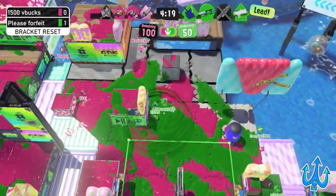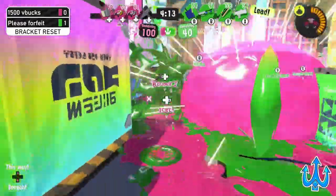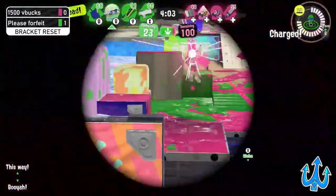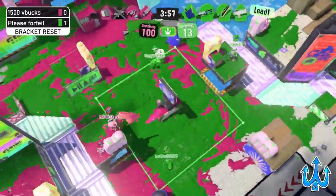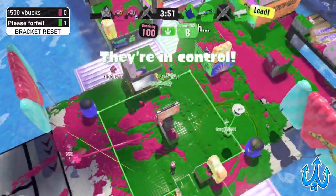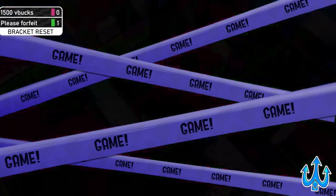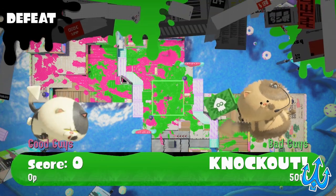We see some special usage on the side of 1500 V Bucks — the Tri-Strike. The Splatana Wiper gets picked off. There are two people down on the side of 1500 V Bucks, so Please Forfeit can be a little more aggressive. Aloha being really aggressive again, and Yosha just controlling a lot of space. The toxic mist is being effective on the Splash-o-matic Neo. The other Splash-o-matic gets picked off too. Please Forfeit only has 10 seconds left on the counter — they just have to paint for a really smooth KO.